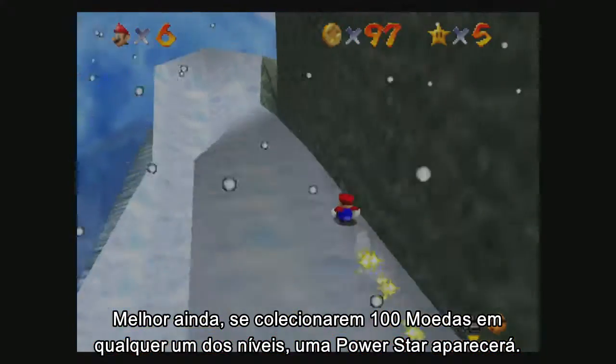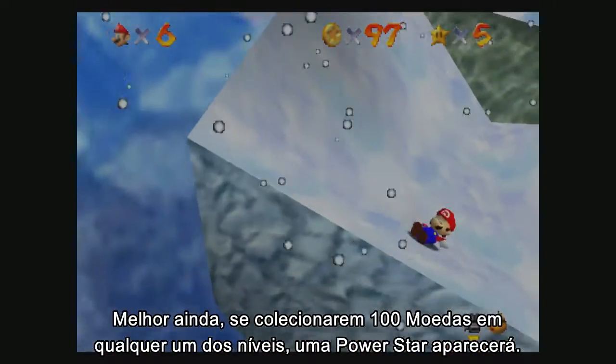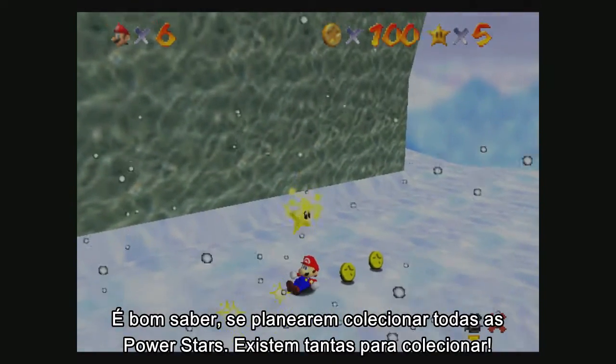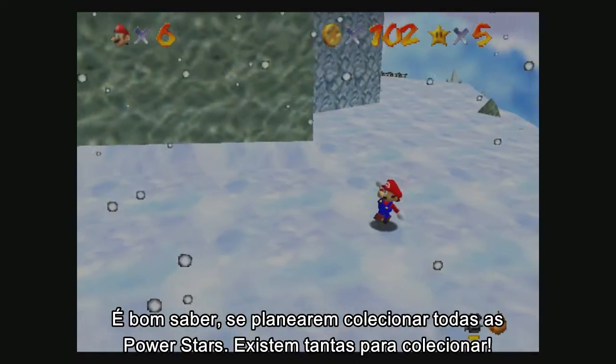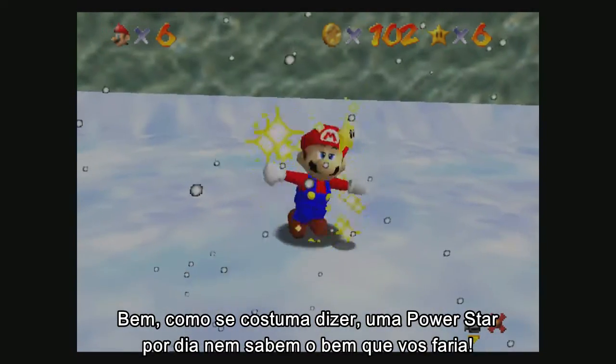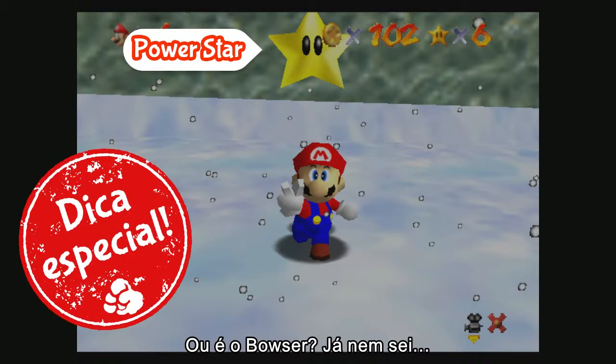If you collect 100 coins on any level, a Power Star will appear! It's good to know if you plan to collect all of the Power Stars — there are loads to collect! You know what they say: a Power Star a day keeps the Doctor away! Or is it Bowser? Oh, I forget!